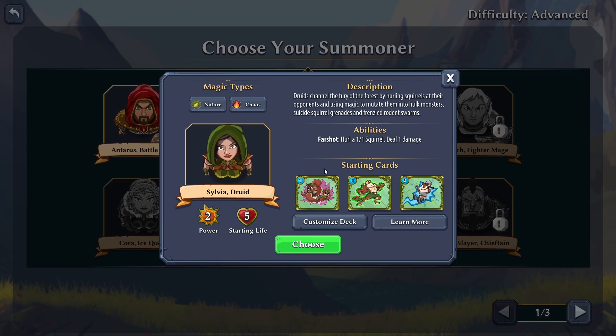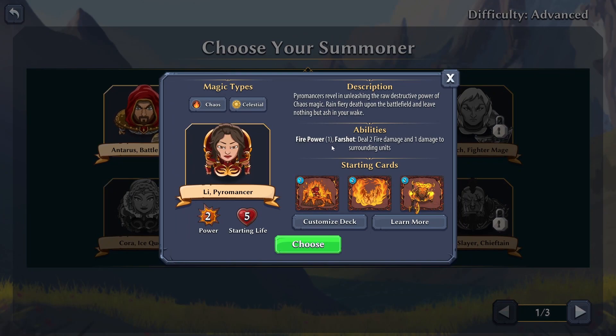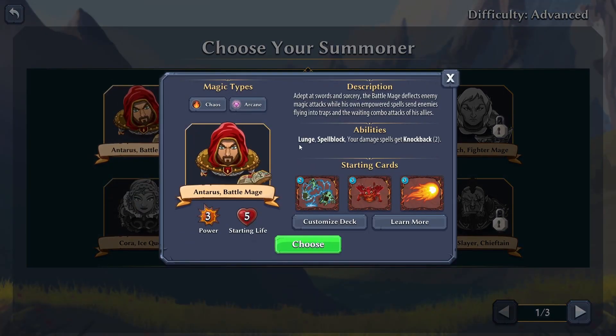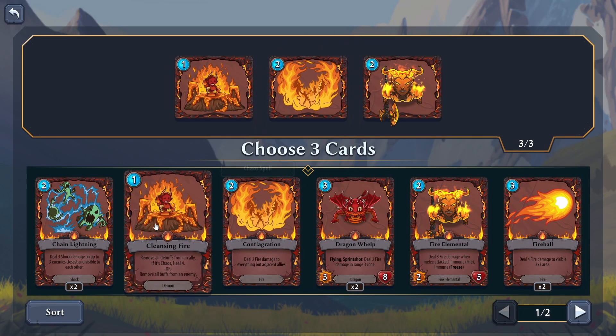The Druid channels the fury - that's the ability we had before. The Pyromancer's Fire Shot deals two damage and one damage to surrounding units, which is pretty powerful. Lunge Spell Block - your damage spells get knocked back too - could be kind of fun. Let's go with Lee the Pyromancer and customize the deck.